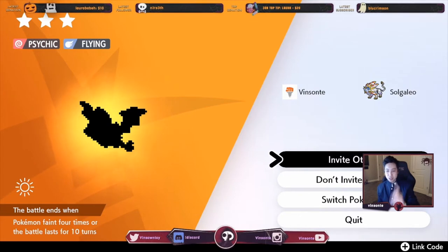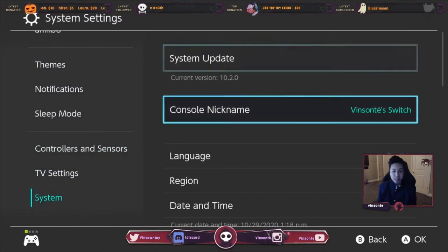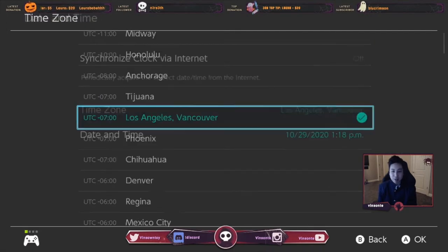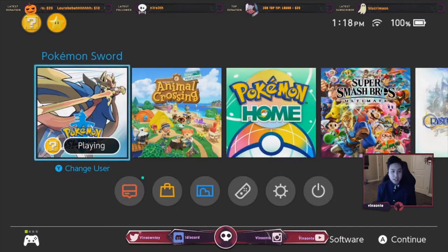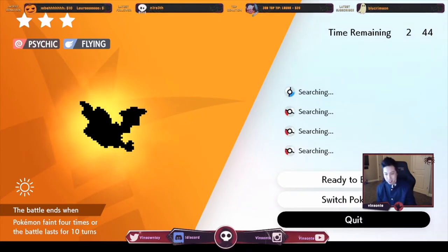We're going to do a trick — a time skip — where we do 'Invite Others,' then press home. Go to System Settings, then Date and Time. Turn off the automatic setting, increase the date by one day, and click OK. Then go back in the game and quit. That will reset the den and respawn a new Pokemon. You can farm Watts like this too.